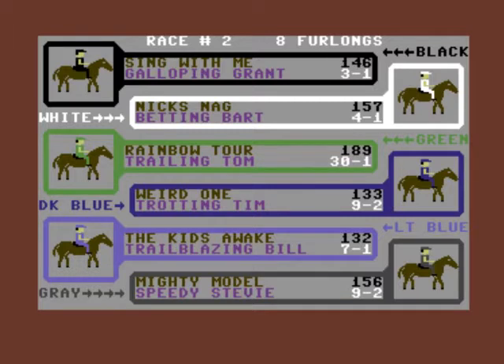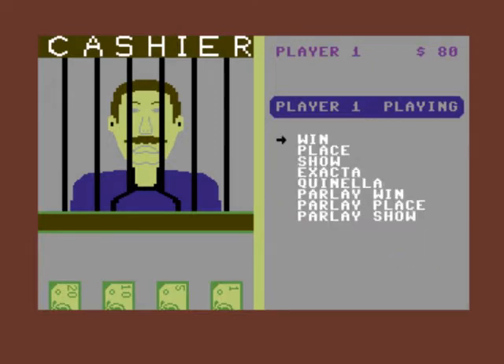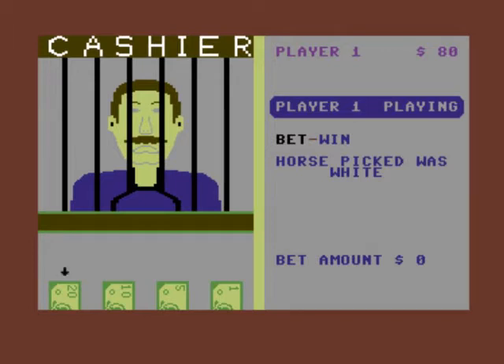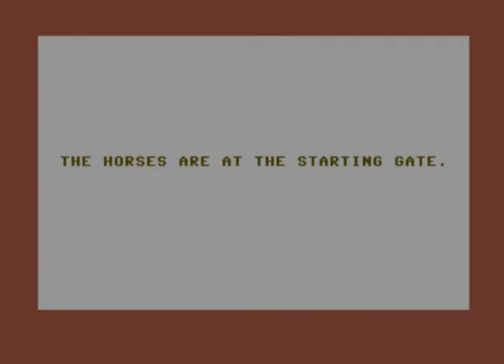Race one completed, let's have a look at race two. Let's go for Nick Knack — four to one. Actually it's three to one but let's go for the four to one. Place bet, win, white again. Let's put a 20 dollar bet on it. End bet. 'Your bets — your turn.' You can do multiple bets if you want to.